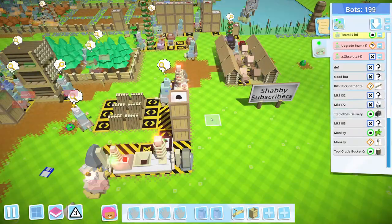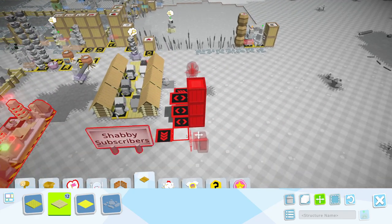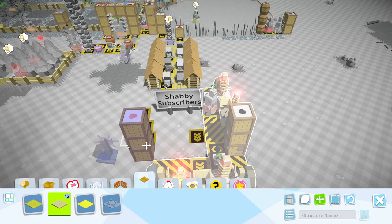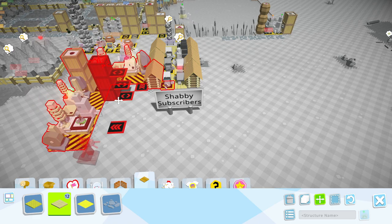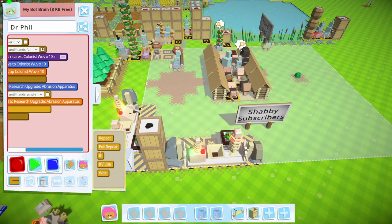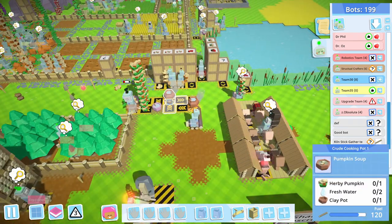He's a happy boy, so he's giving us tier two love. Obviously we need to get tier three food cooking going. Let's delete these huts and do our area select. Same thing — Dr. Phil, stop record, change it to our sign and go. Dr. Oz over here, stop record, change this to our sign and go. All right, we've got that — let's get our tier three cooking done.